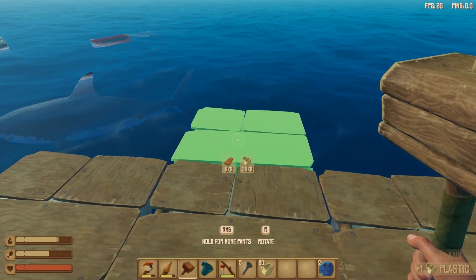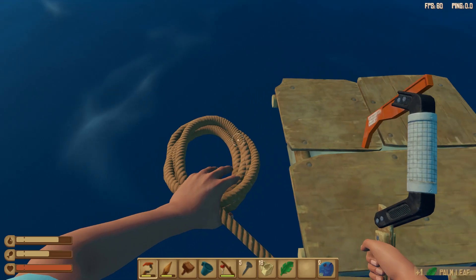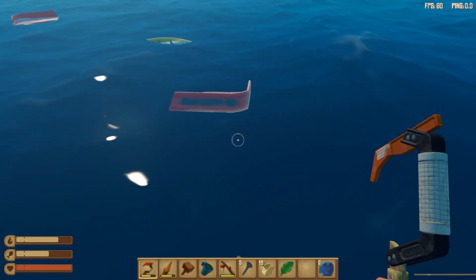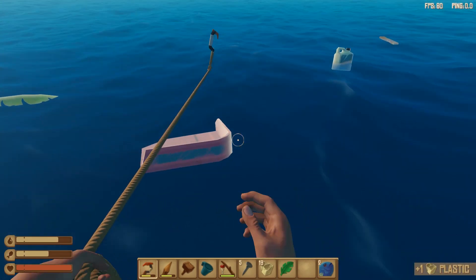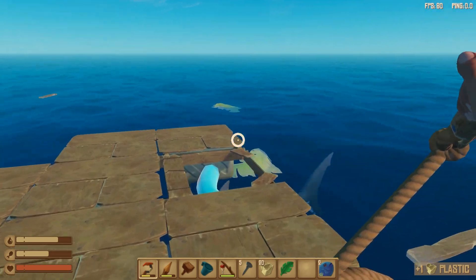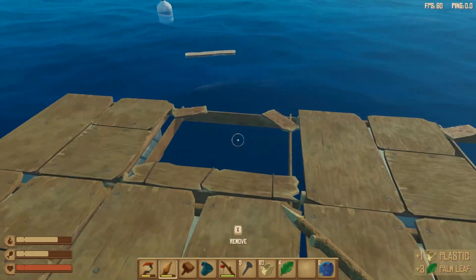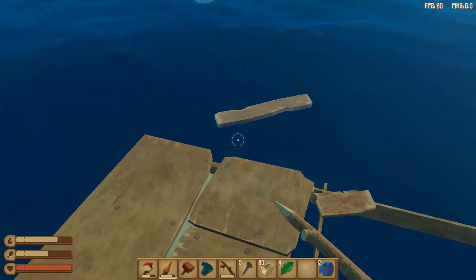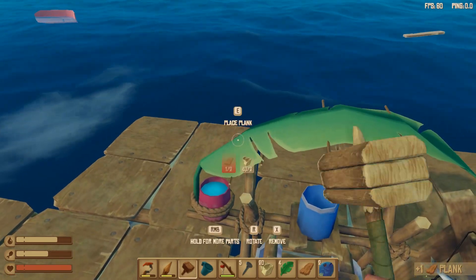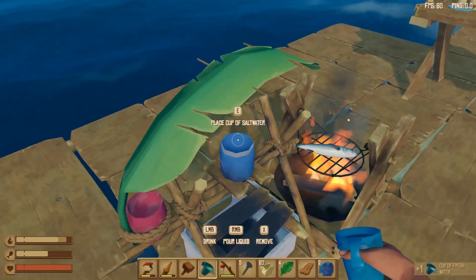Let's start the expansion — we have tons of plastic, which is great because plastic is a key component in a lot of the stuff we're gonna be building. It looks like wood and fronds are what I've been using the most of lately. There's the shark — I see you, bro. Scared me, I thought he was gonna break something. You ready? Not cooked yet. Let's get some more water going — always good to keep hydrated as much as you can, because it's easy to accidentally forget to hydrate in games like this.